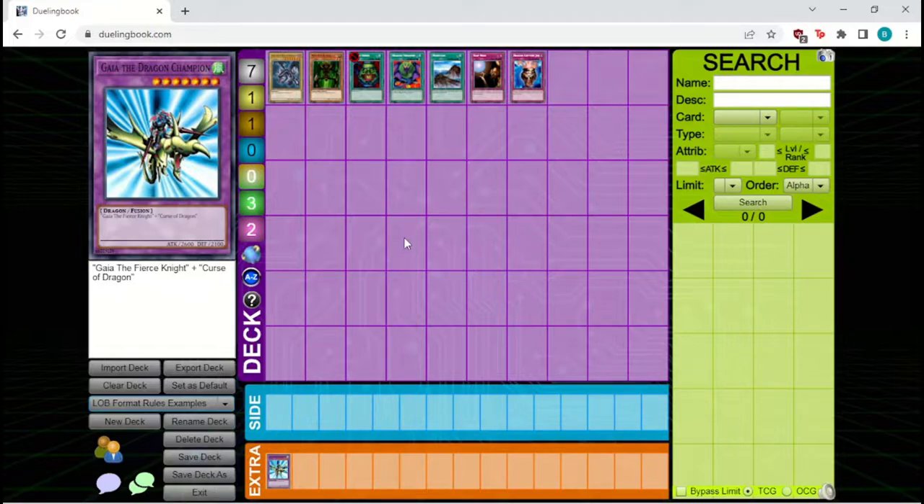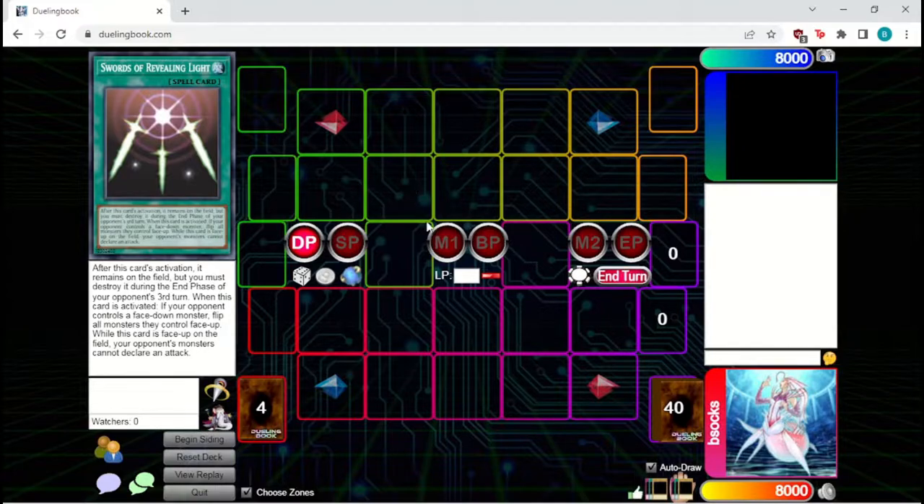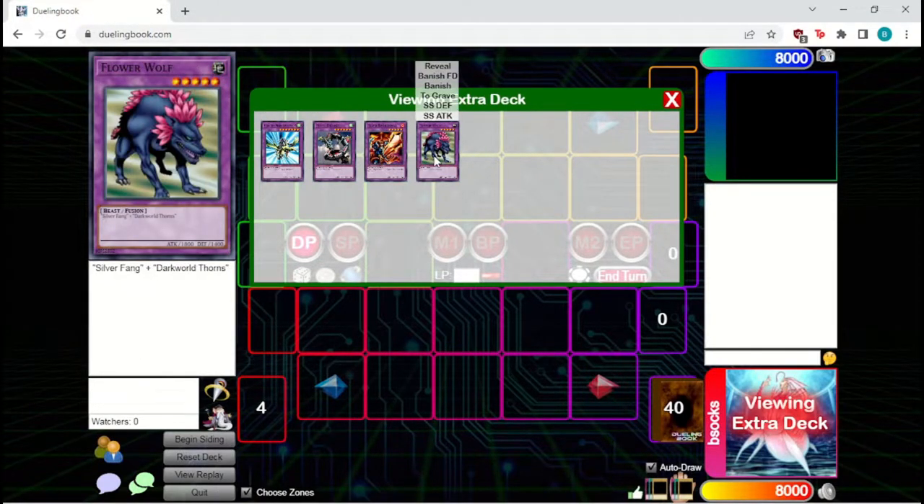Now let's discuss the field and the structure of a turn. We play on a symmetrical field — each side has ten zones arranged in a rectangle, plus two adjacent zones, a deck zone, and an extra deck zone. The extra deck zone is where you place the extra deck including fusion monsters. Each player also has a graveyard and a field spell zone next to the monster zones.